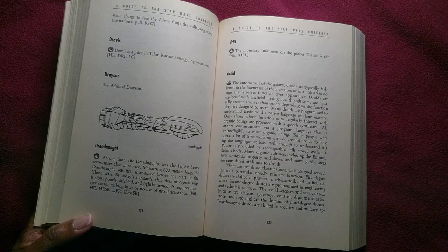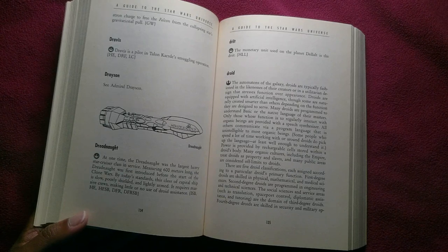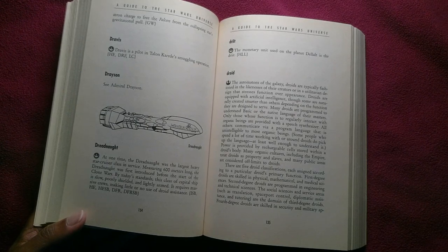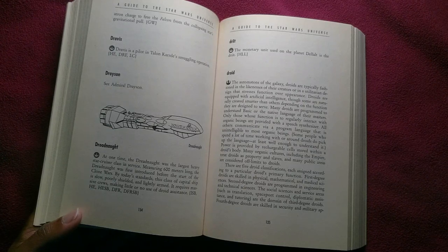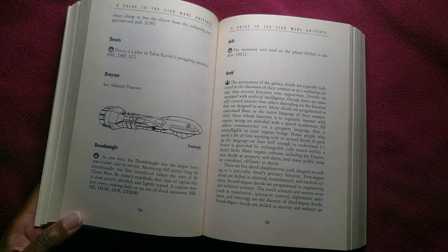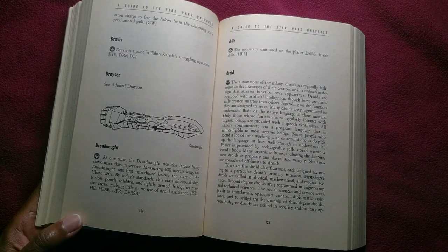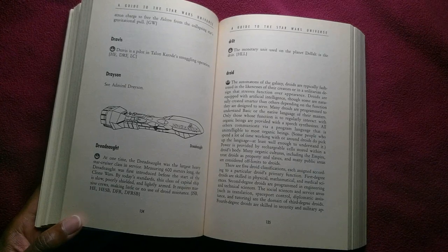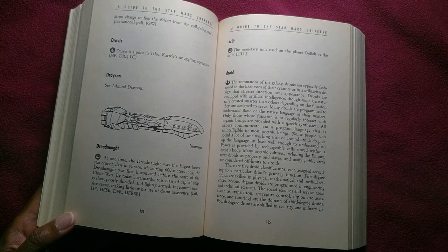Droids are the automatons of the galaxy, typically fashioned in the likeness of their creators or in a utilitarian design that stresses function over appearance. Droids are equipped with artificial intelligence, though some are naturally created smarter than others depending on the function they are designed to serve. Many droids are programmed to understand Basic or the native language of their masters. Only those whose function is to regularly interact with organic beings are provided with a speech synthesizer; all others communicate via a program language unintelligible to most organic beings. Some people who spend a lot of time working with droids pick up the language at least well enough to understand it.